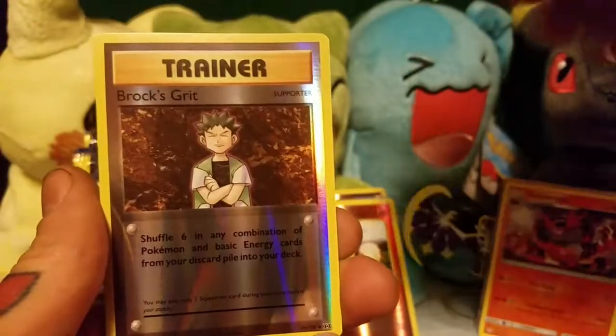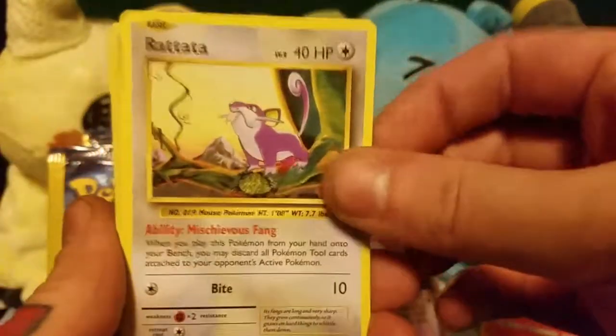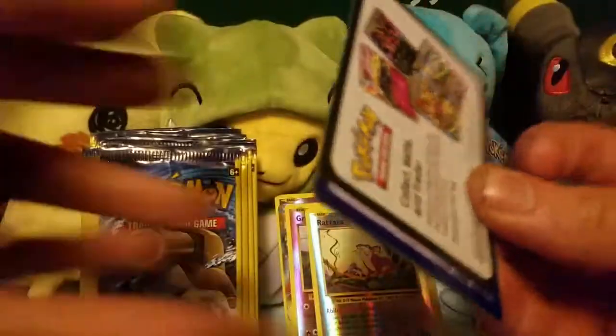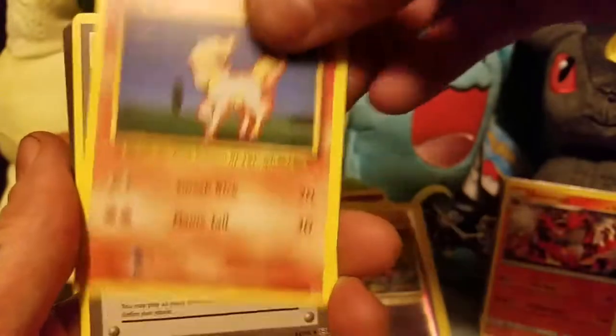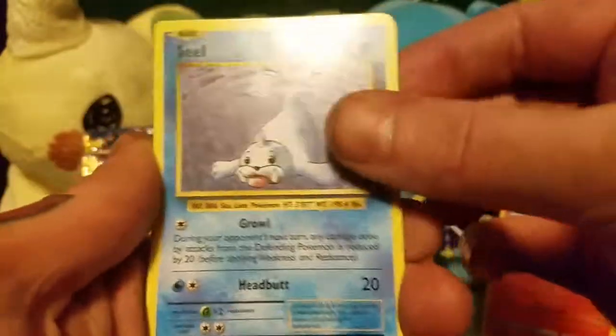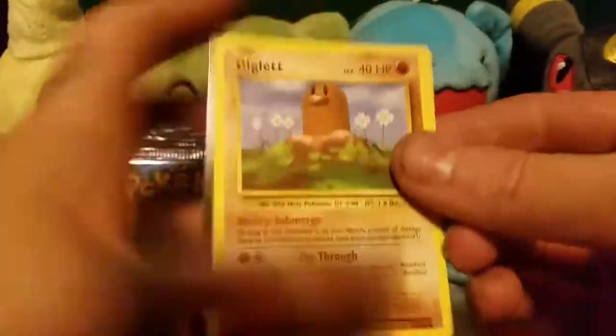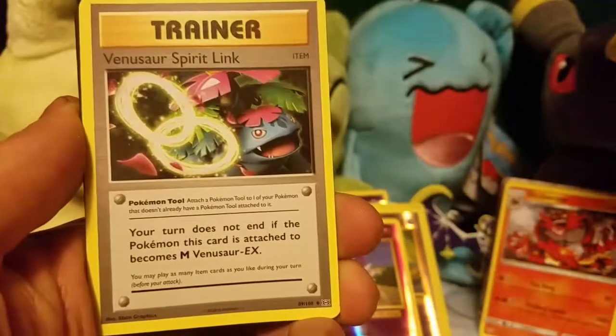Voltorb, Reverse Holo Brock's Grit, and a Charmeleon. Rattata, Reverse Holo Rattata, and a Nidorino. Tangela, Ponyta, and a Potion. Tangela, Ponyta, and a Potion. Ponyta, Diglett, Rattata, and a Venusaur Spirit Link.